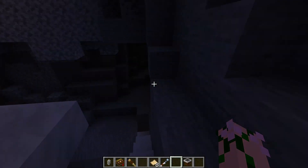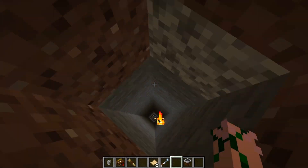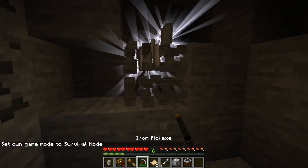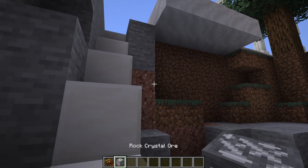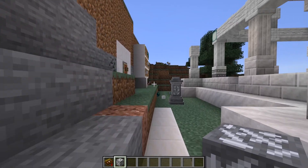Then it's time to dig down deep into the earth for your next bit — going down to the very bowels, the bottom, and finding yourself rock crystal ore. Mine yourself at least one of these to get some lovely rock crystals which will be very useful for the rest of the mod. However, finding these rock crystal ores underground will be quite a rare occurrence and you have to get lucky.